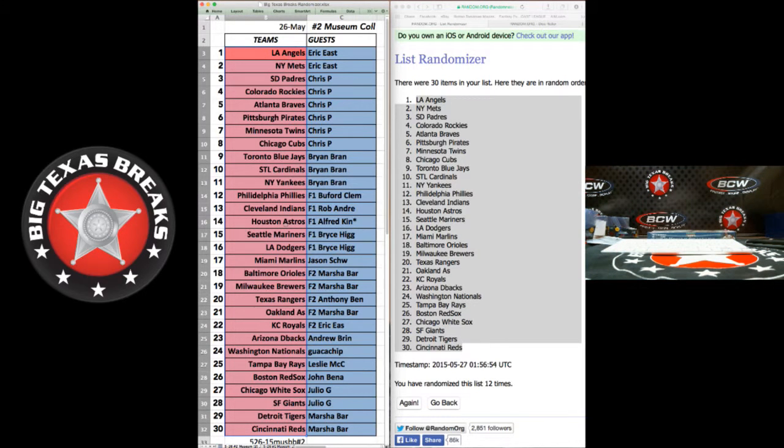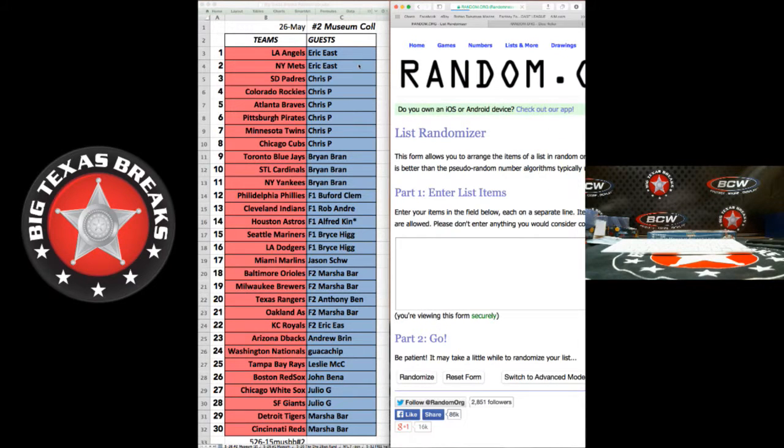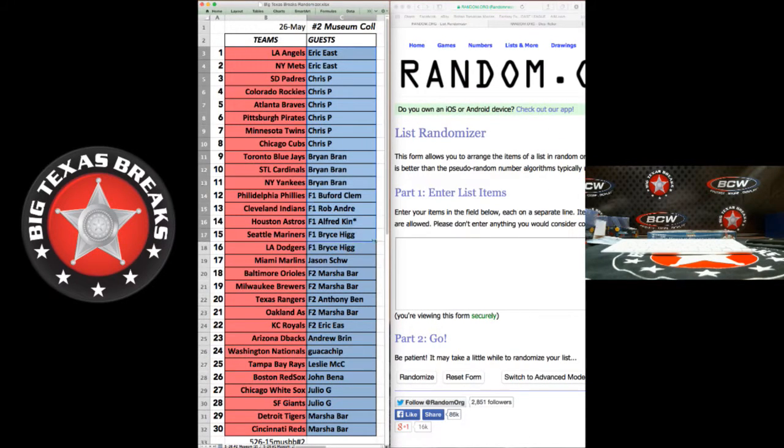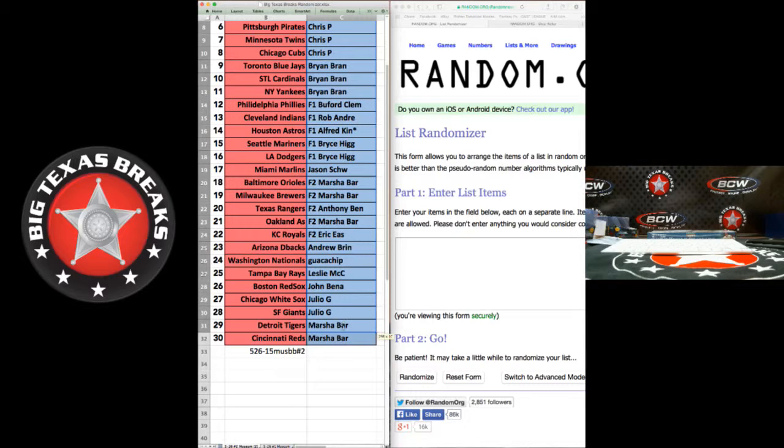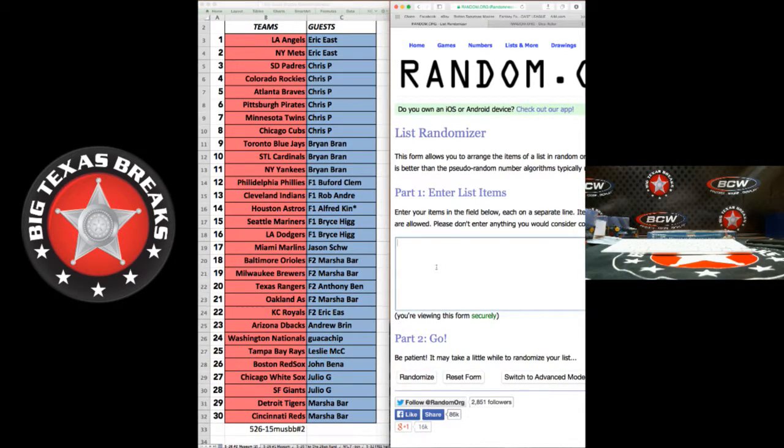Twelve times. We've got Reds on bottom, Angels on top. We'll copy that and save. We've got Angels on top, Reds on bottom — it corresponds over here.